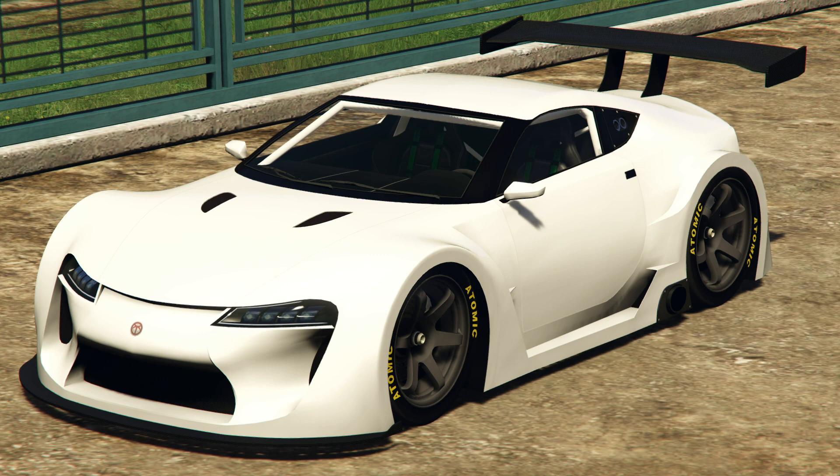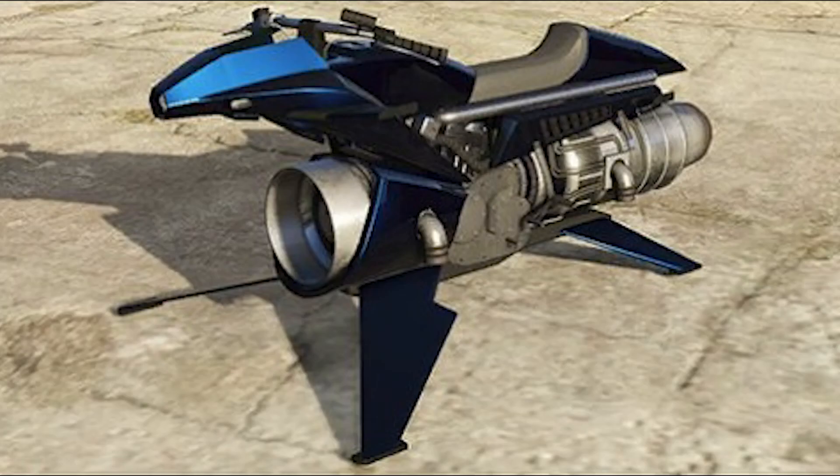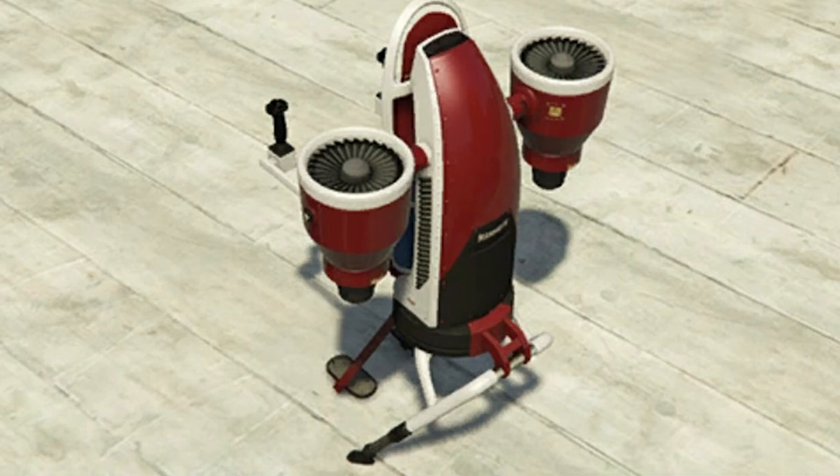And there's discounts on the Oppressor Mk2, guys — this is huge, this is actually huge. I bought the Oppressor last week, and it's on discount this week, so this is shit luck for me. But you can get the Oppressor Mk2 and grief lobbies and mess people up for like 1.5 million. You'd be sure to see a lot of Oppressors in lobbies, so get ready for grief, guys. I don't think this is the best time to do cargo or vehicle cargo and stuff like that.